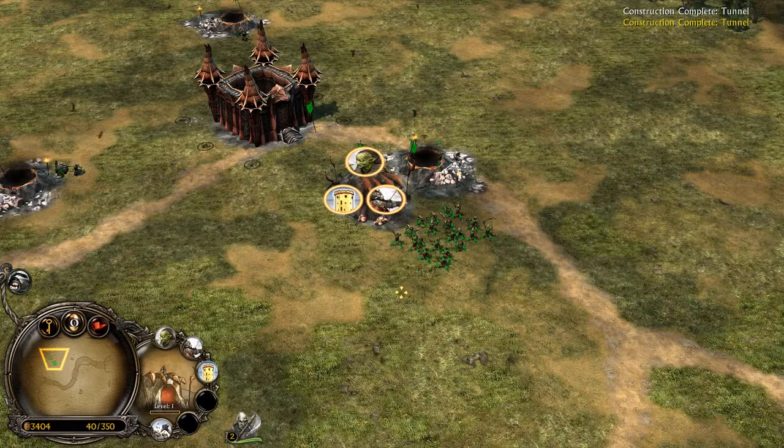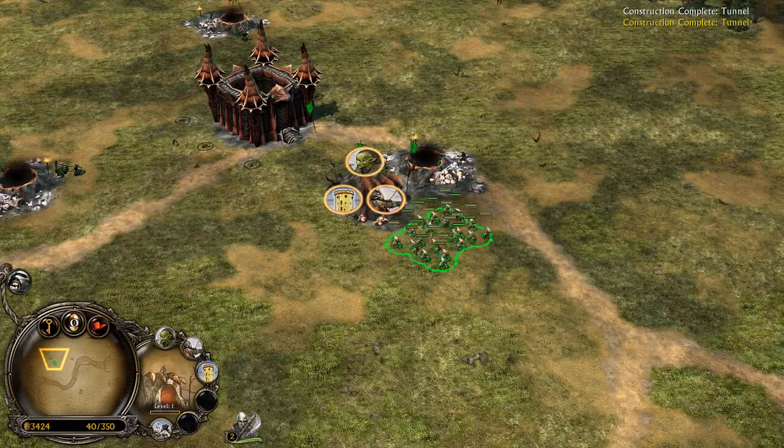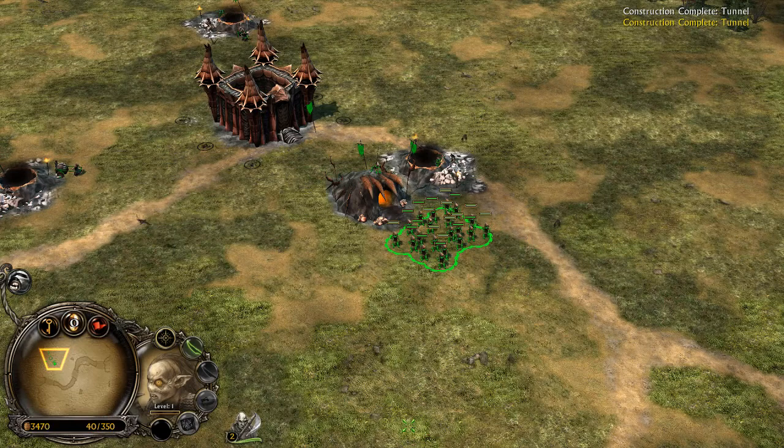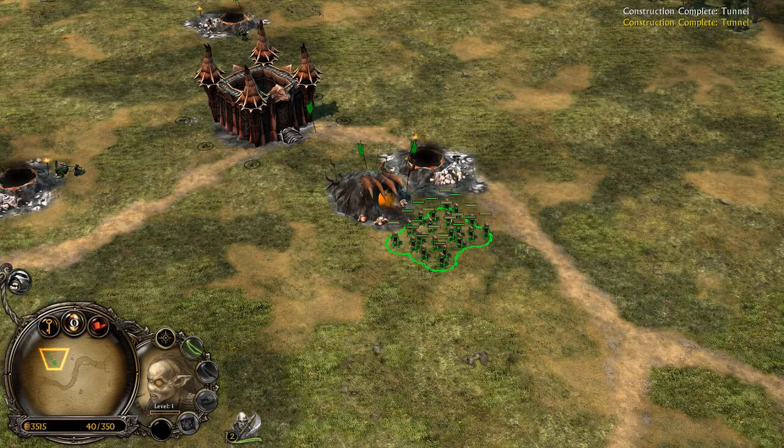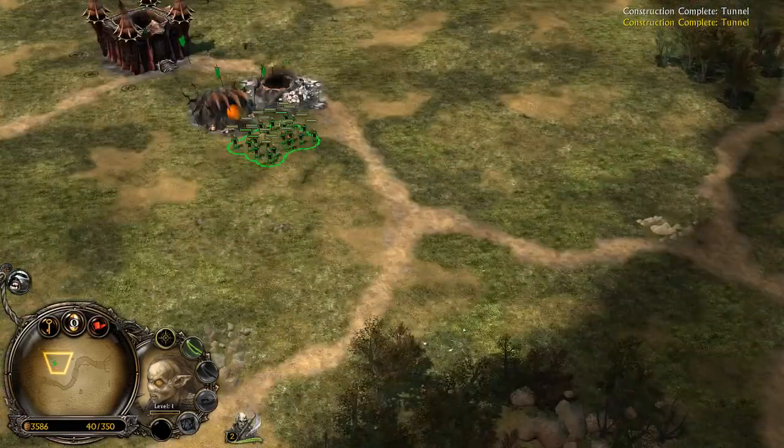Now, if you want to select and bind your unit, you select the unit, press Ctrl, and for example my first unit always goes to number 1. So this unit will be number 1 — you can see there is a number 1 on those goblin warriors.